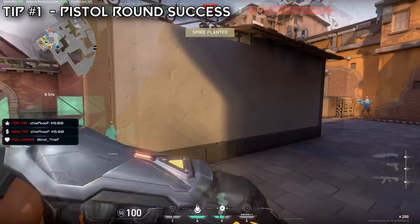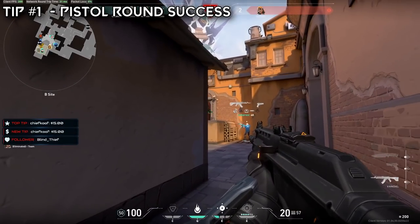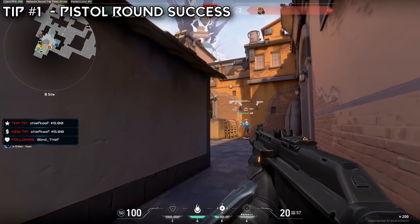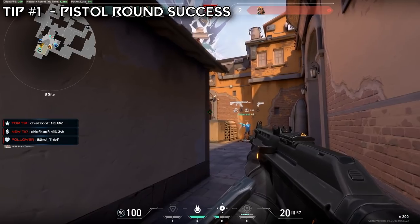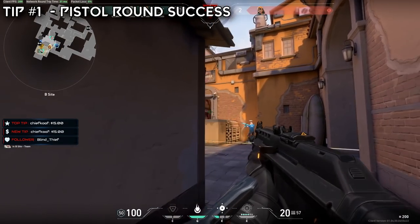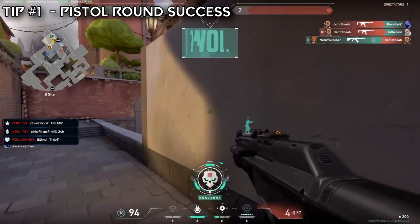With that being said, if you are playing a Sage, I also would recommend getting a classic with utility. The wall and the slows alone are going to be very expensive on Sage, so she wouldn't actually get armor. Now pistol round is super important, but knowing what to buy is super important too, so I want to make something very clear: do not buy a Sheriff on the pistol round. I repeat, do not buy a Sheriff on the pistol round.